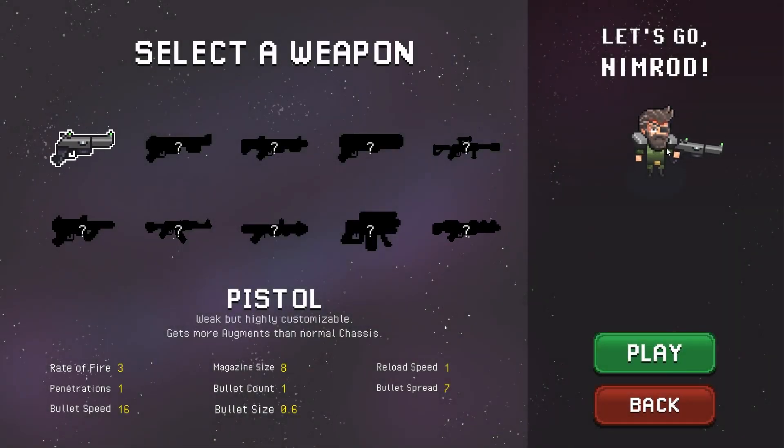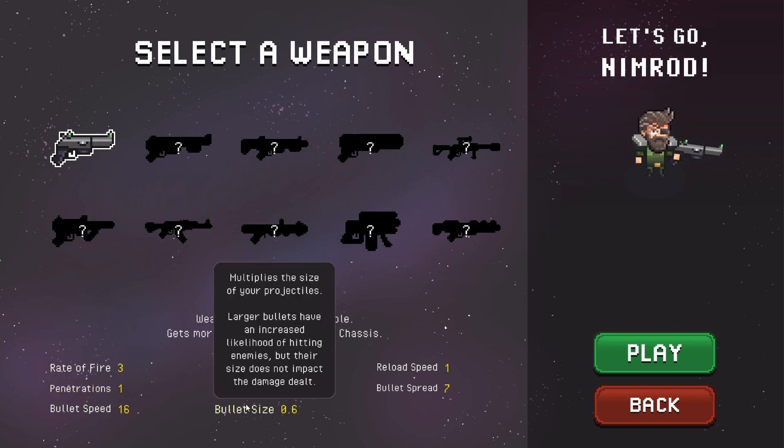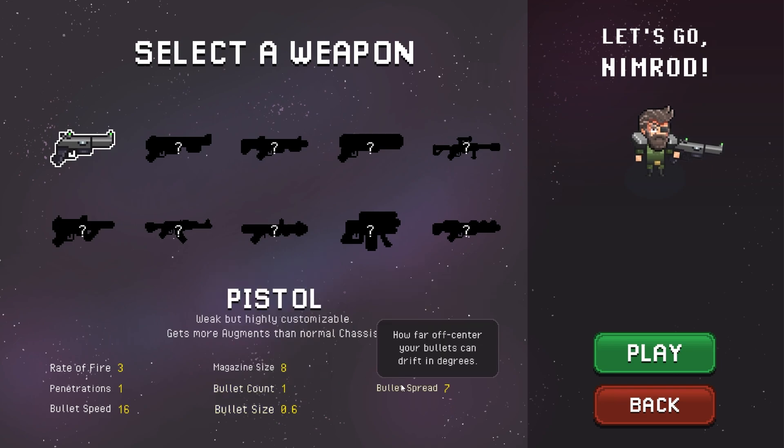I've never played this before, so I thought we'd just jump right in and check it out. The weapon we have here is a pistol — it's weak but highly customizable, gets more augments than the normal chassis. It covers rate of fire, penetration, etc. I'll hold the screen so you can pause and look through if you want. Our character is Nimrod, so let's jump in and go.